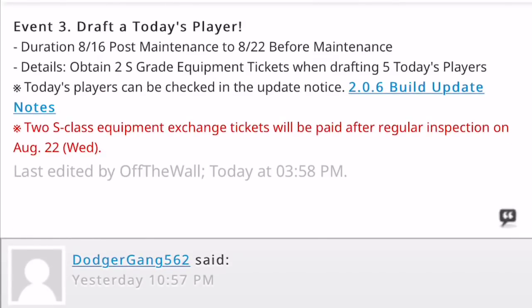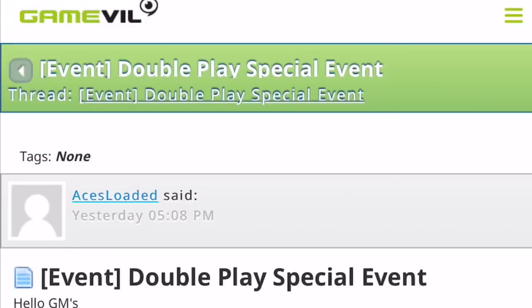Finally, they're adding the Draft a Today's Player event. I'm guessing all the old events are going away, and if you buy five of today's players you get two S-grade equipments after next week's maintenance. So if you're going to spend the money anyway, there's a little bit of incentive there.